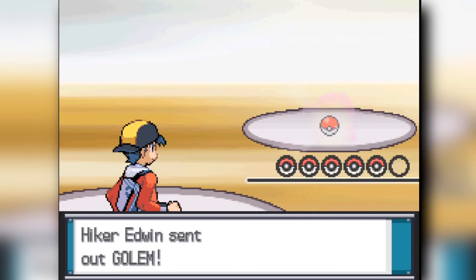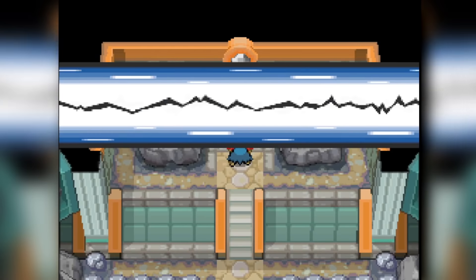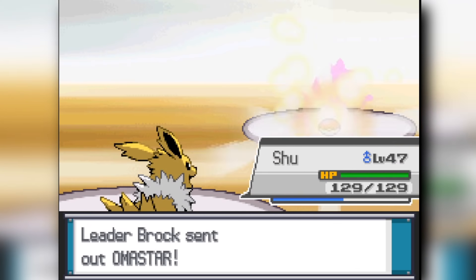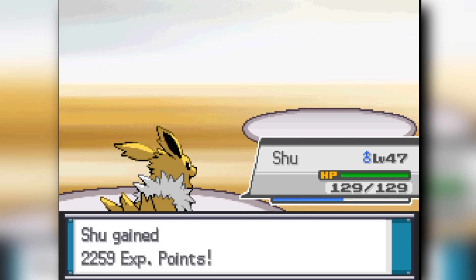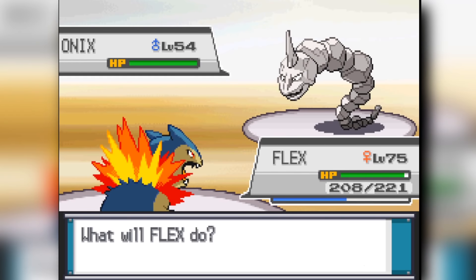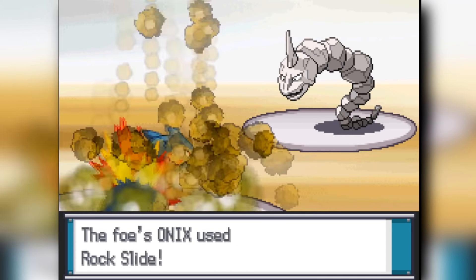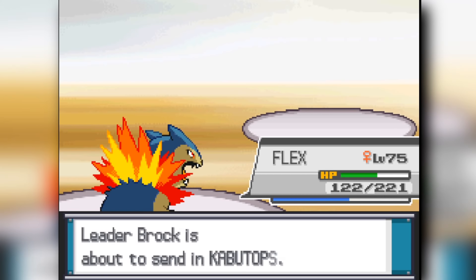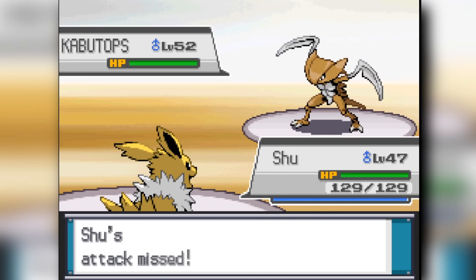Heading into Brock. His other trainer has a Golem and he has a Graveler. Flamethrower knocks down the Rhyhorn and the Graveler. Then I send out my Jolteon, which I finally got, and it knocks out the Omastar for me. Then I send out Typhlosion — Flamethrower doesn't knock out the Onix in one shot, but Onix doesn't even knock me to half HP. We knock out the Onix pretty easily, and then Jolteon takes the final kill and knocks down the Kabutops for us.